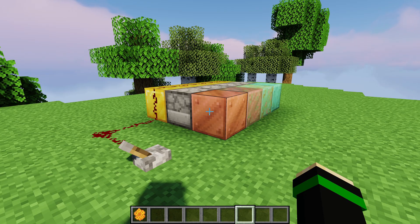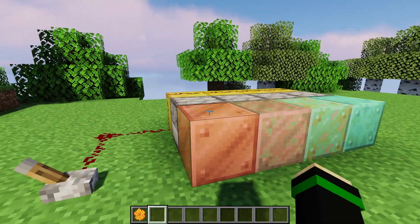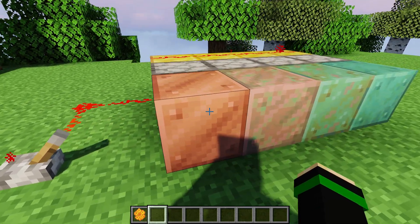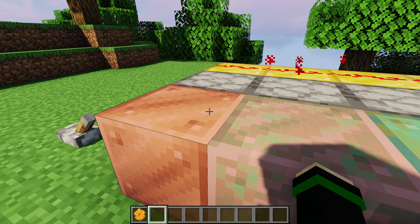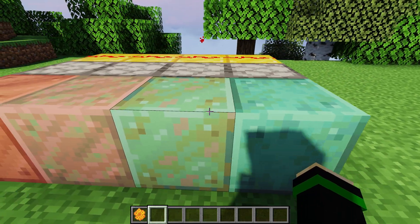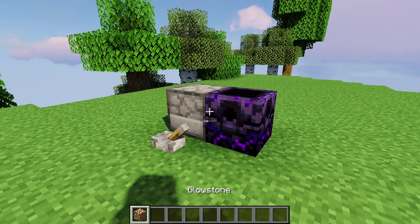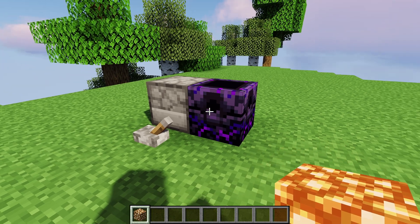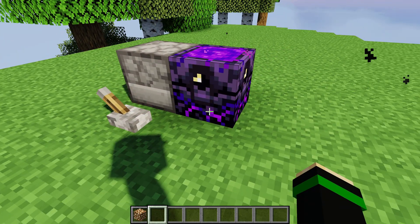For honeycombs, you can wax any copper block using the dispenser if you have honeycombs in it. The blocks are now waxed and will not oxidize any further. For glowstone, you can use glowstone in the dispenser to charge respawn anchors — placing a respawn anchor down and activating the dispenser will fully charge it.